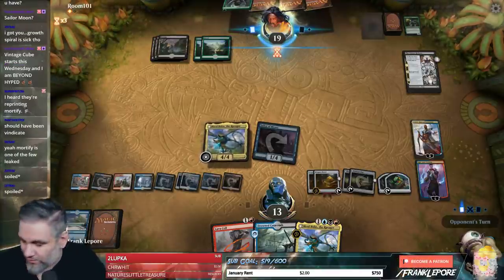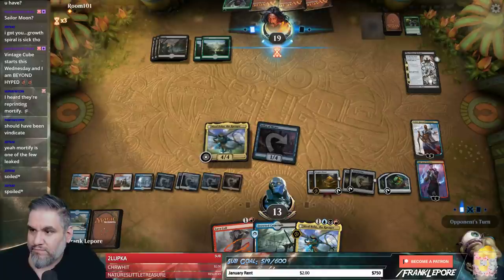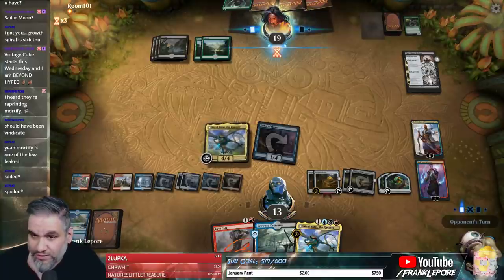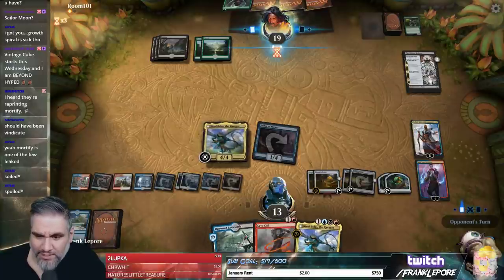Being able to just destroy a land — it's literally better than Stone Rain. It's just a Stone Rain that you can also hit Planeswalkers with. But Mortify's nice — kills Eldest Reborn, kills History of Benalia, kills any creature. Mortify seems good, especially for the Esper decks.